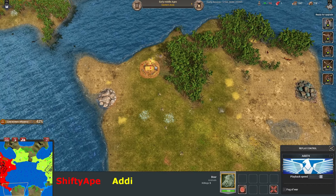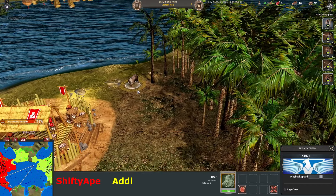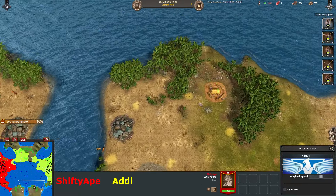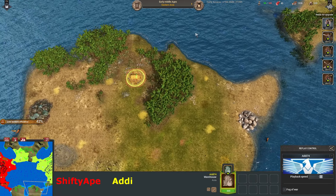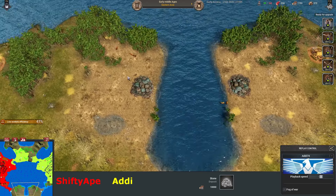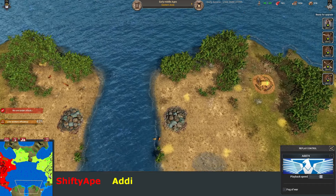The boar killed all his workers — look at this guy! Shifty Ape knows there's some way to expand down here, and so does Addy. I wonder why neither of them goes. Maybe they expand and go down here and do something with a tower — just something. Maybe there's just so much to think about already.